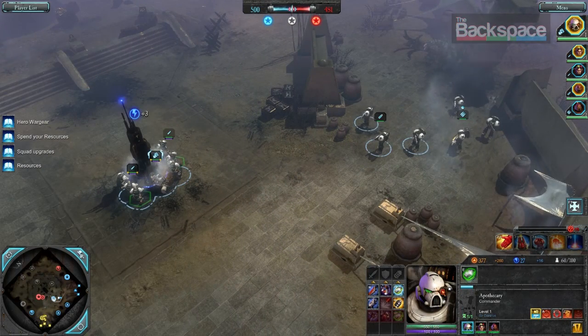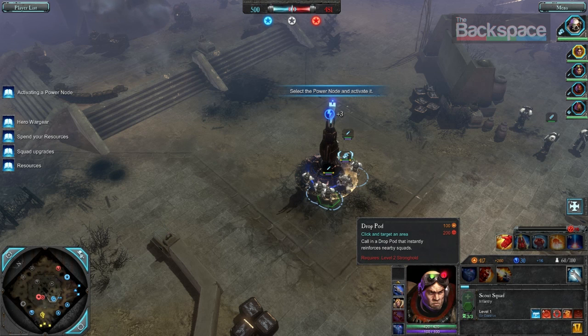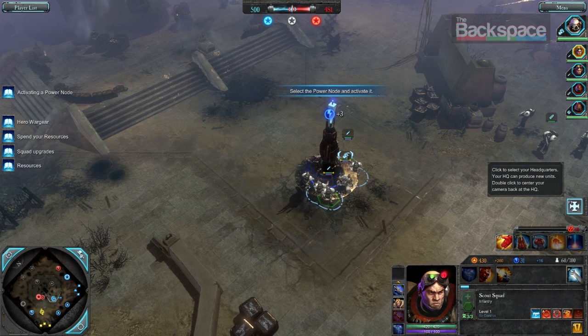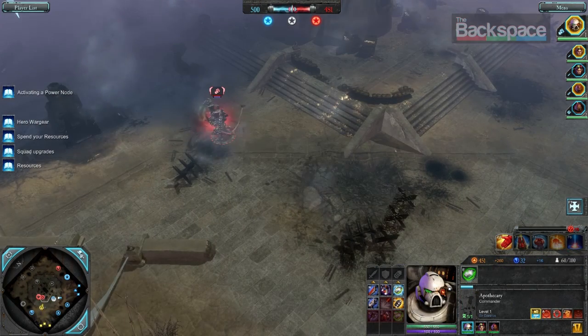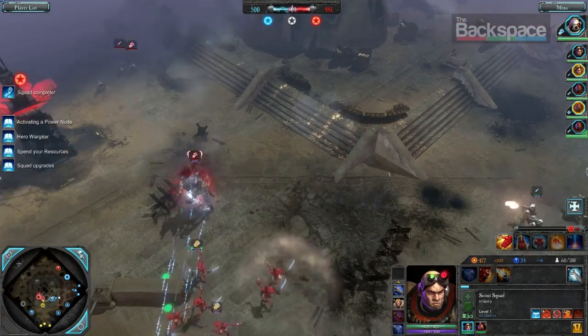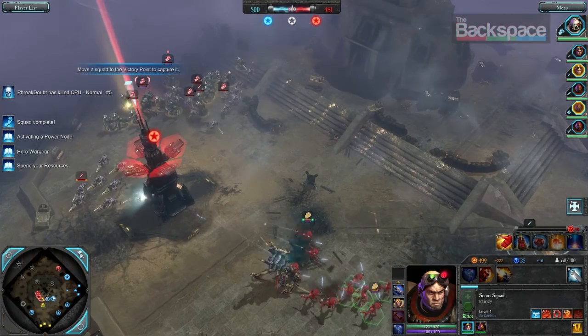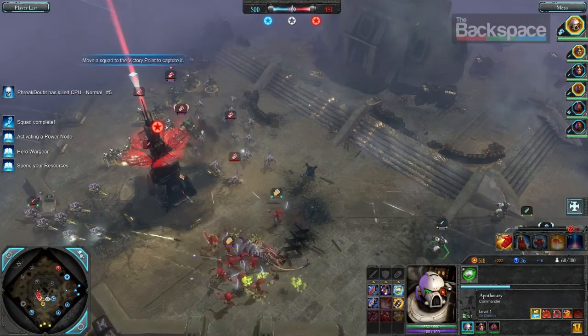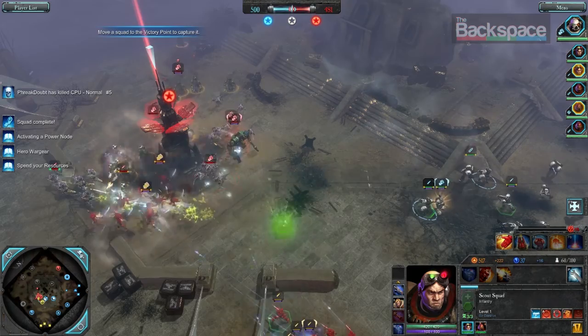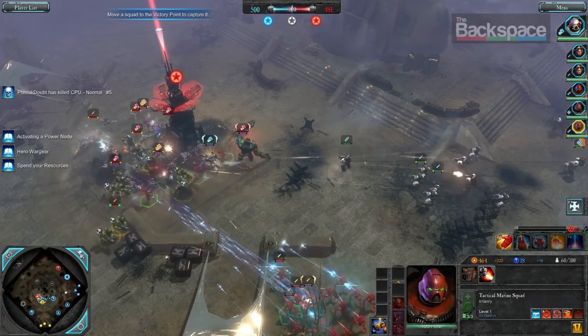There's a Hive Tyrant standing right there. Yeah, I see it. I got to select the power node and activate it. My army is moving. Eat shrieking death, space baddie. A lot of Eldar are going to die. I see a big pile of... Zerglings or whatever they are. And an Orc — shit, where'd he come from? No idea. Get that claim to go, buddy.